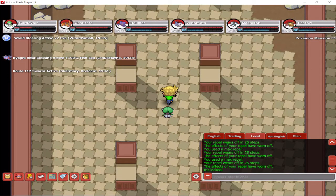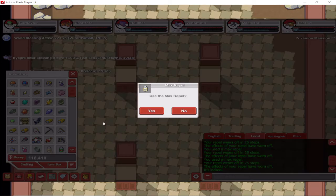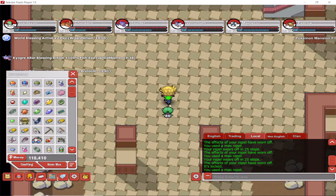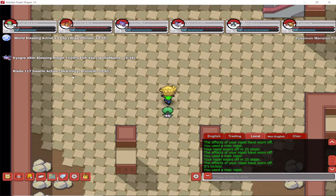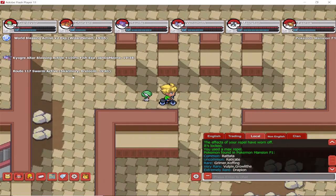Go in there and you need to find Scientist Chase in order to fight him and get the Secret Key that will unlock the gym. The actual Scientist Chase is in floor zero, as they're calling it in the game, but it's basically a basement. You have to find the basement. The Pokemon available there are Raticate and Rattata, Grimer and Koffing as rare, Vulpix and Growlithe as very regular, and finally, as an extremely rare Pokemon, Dratini.